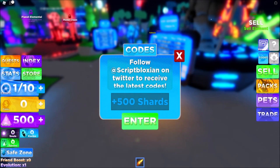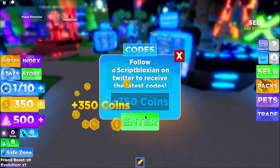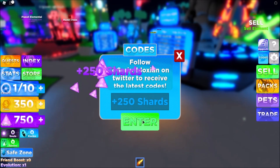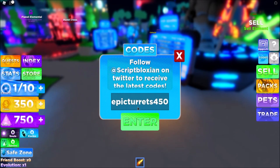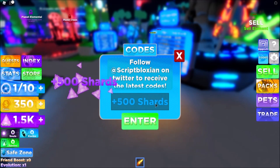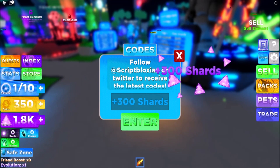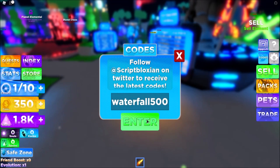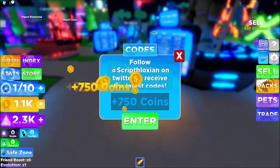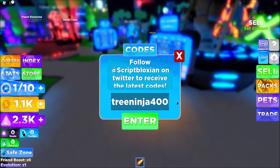The first code is 'powers500' - press enter - we got 500 shards for that. The next one is 'epictower350' - 350 coins. Then 'firstplanet350', then 'epictorrents450'. Next is 'newgame500', then 'bossbottle300', then 'waterfall', then 'shurikencity500', and then '3ninja400'.